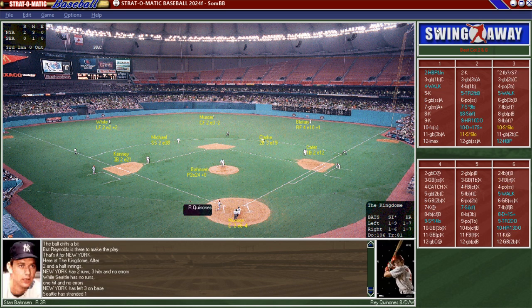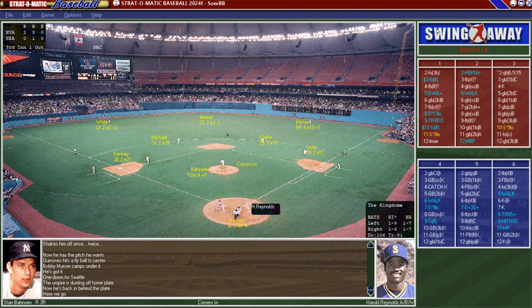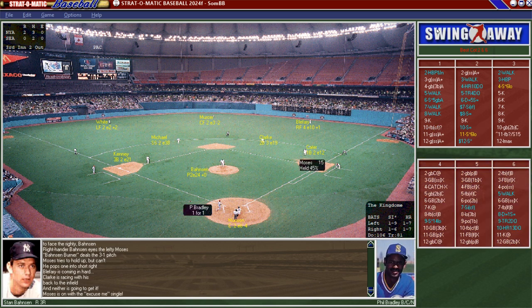Bottom of the third, Seattle down 2-0. Quinones flies out to center — one down. Harold Reynolds, still on the MLB Network staff, is retired for the second out. John Moses hits the ball to right but Bleffery can't make the play — Moses gets a base hit. Phil Bradley hits the ball to second for an out. Mike Moore goes back out for the top of the fourth, still down 2-0.